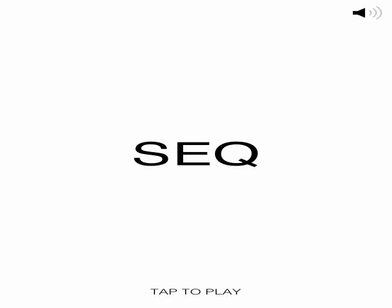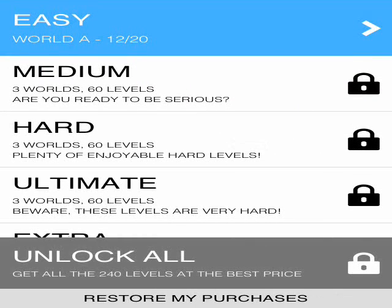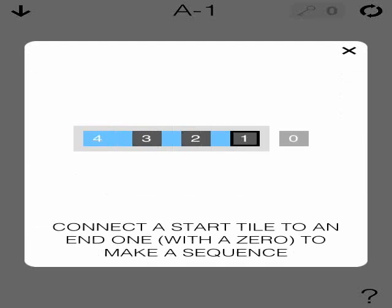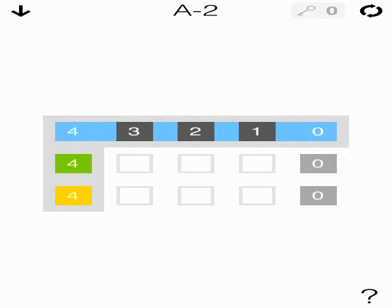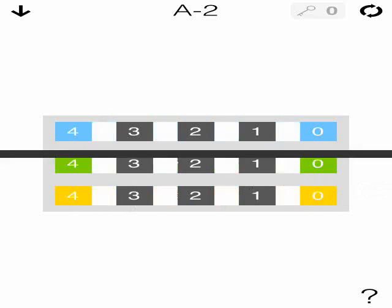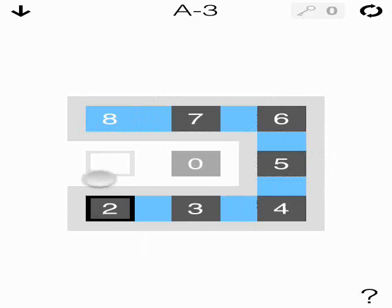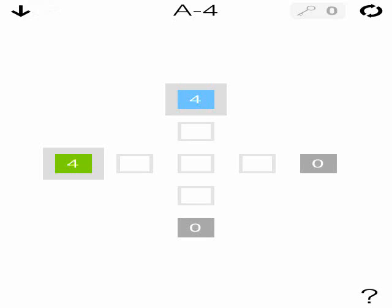So this first puzzle is called SEQ — SEQ is short for the word 'sequence,' and that is basically what you have to do in this game to go level by level. You connect a start tile to an end one, which is a zero, and you make a sequence. You drag from the four to the zero and connect all of them to pass the level. It's very simple but it gets pretty tricky as you go along.